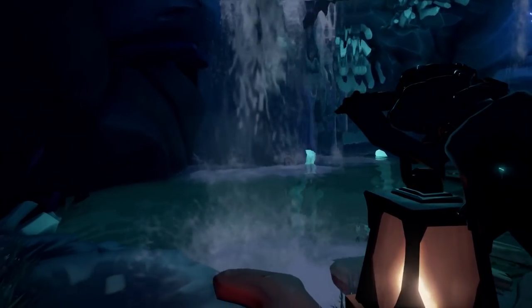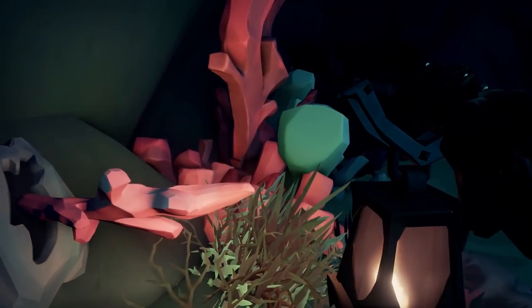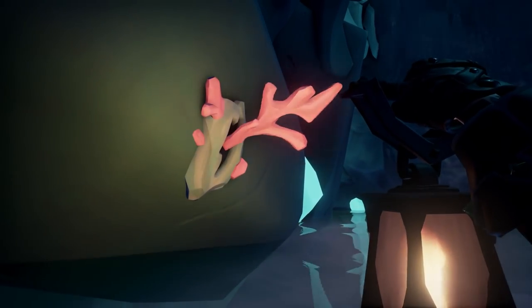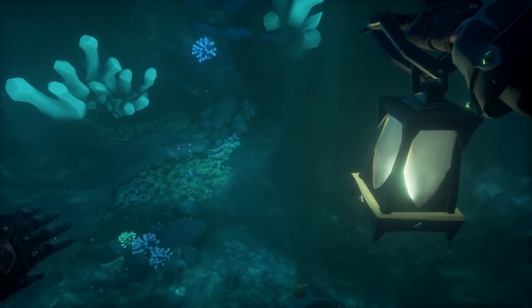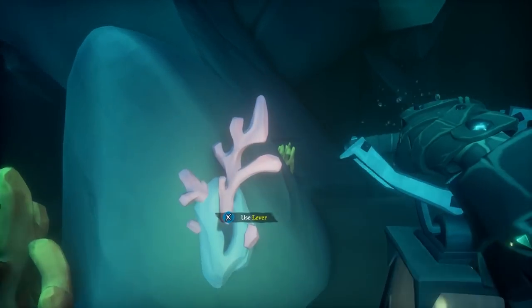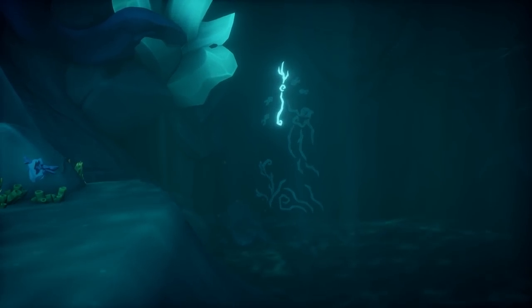Before you leave this room, there is a mural in this cave. Here's the first lever. The second lever is going to be behind the waterfall here. And the third lever is going to be underwater right here. The mural will appear underwater if you want to see it — but here's what it looks like.